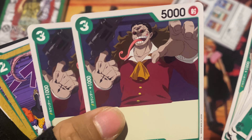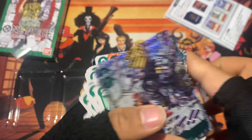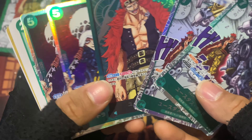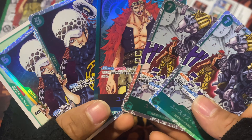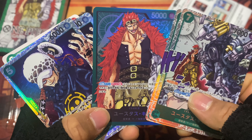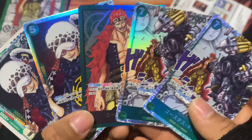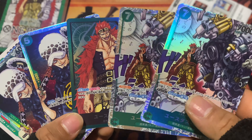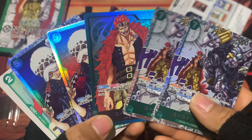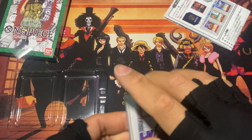But there it is — the whole deck. These are all the holographics. You could say there are three unique holographics, but two of them are duplicates — one for Law and one for Kid with the same artwork. They should have definitely done two different artworks for Law and two different artworks for Kid. I'm sure they could have — it would have made it more special — but regardless, it's still cool.